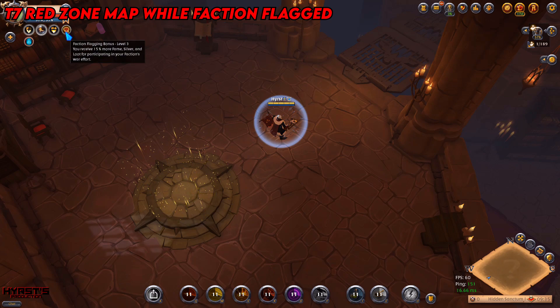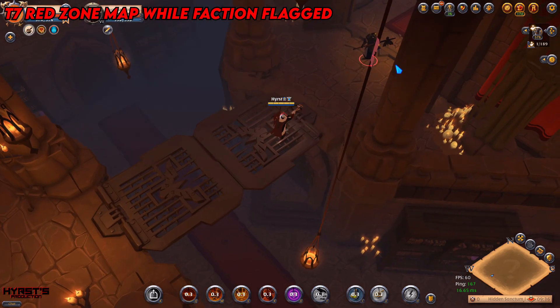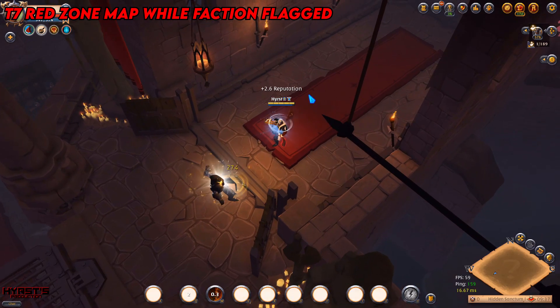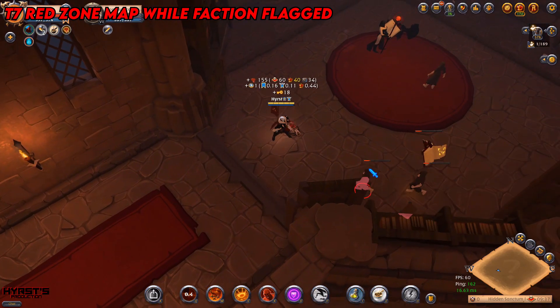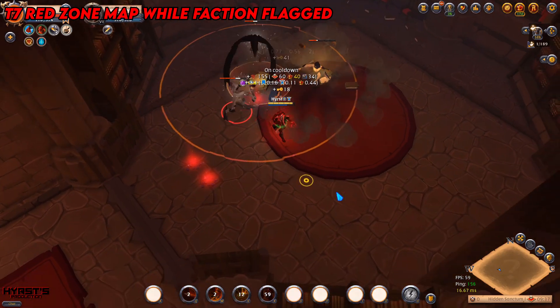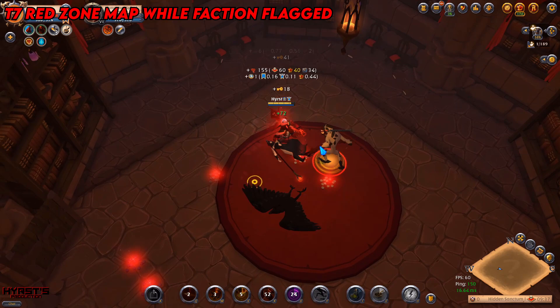As you can see in the top left corner, while faction flagged in a red zone you get 15% more fame — that's a lot. If you're not scared of dying — and you shouldn't die because the entrance closes and no one can gank you — you can go to the red zone to do solo dungeons. It's probably the best way to do solo dungeons because you get much more fame, the loot from chests is fine, and you get a lot of faction points. Your IP should be around 1100 and as you can see mobs are killed very fast, so with 1100 IP it should go very well.